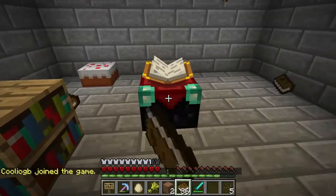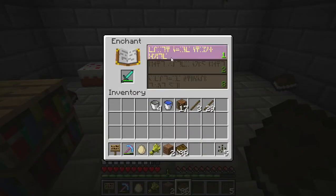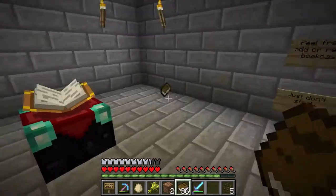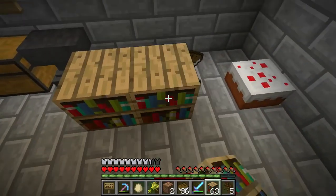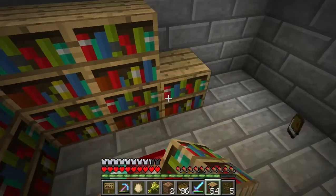Ignore that cake over there. I took all the bookcases out and I can do a level one enchant for something cheap and easy. And I have Sharpness One — not too shabby. But I have a much better sword over at my place at Vizdval. And if you want more, I have a load of bookcases here that people can use. Cover that cake — you never saw it, it's a lie.